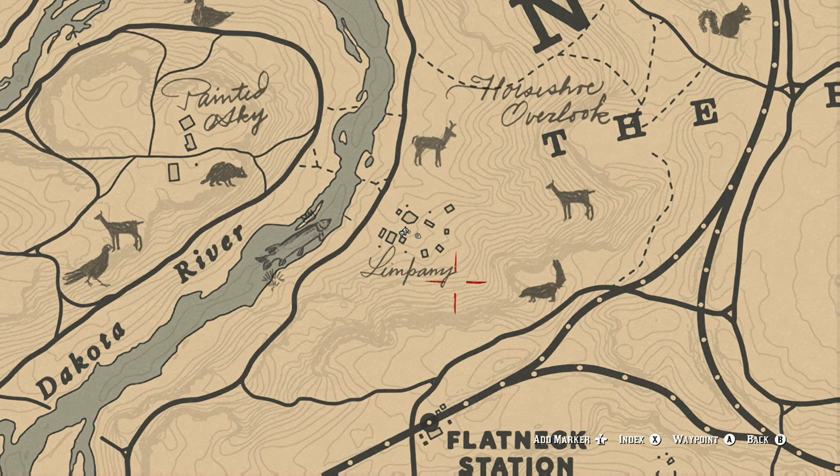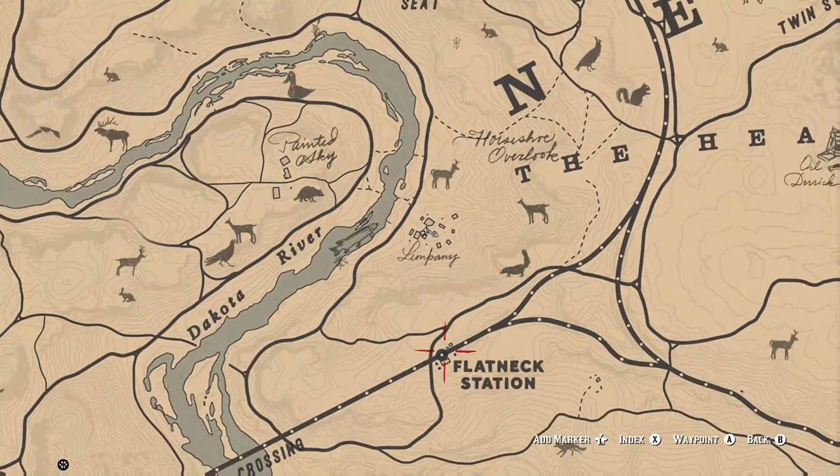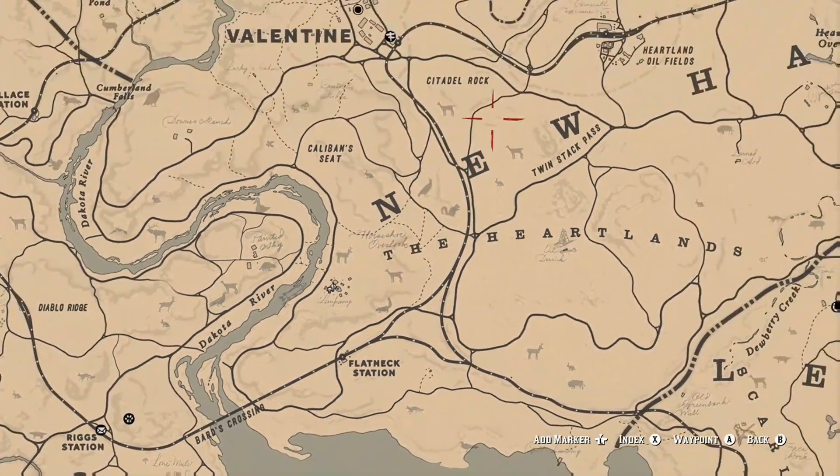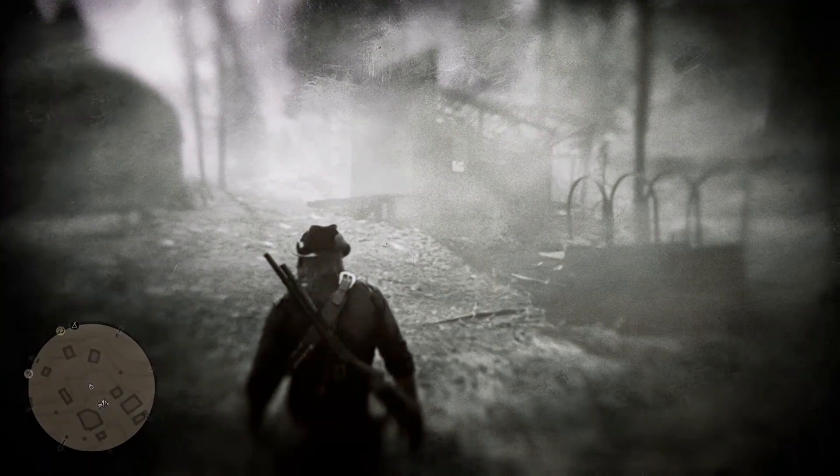So we need to go to Limpeny here — it's just north of the Flakneck station. It's just this little burnt down village. Once we get there you're going to want to run forward and go up into the Sheriff's Station, so let's go ahead and go up there.